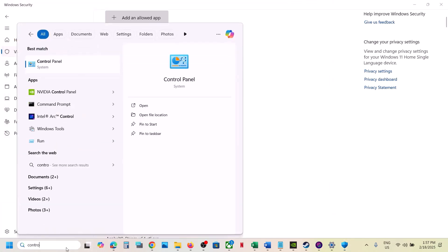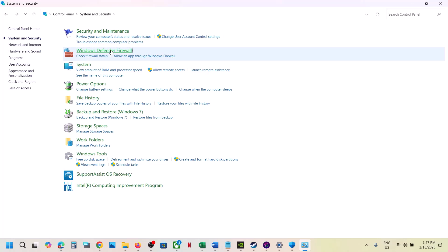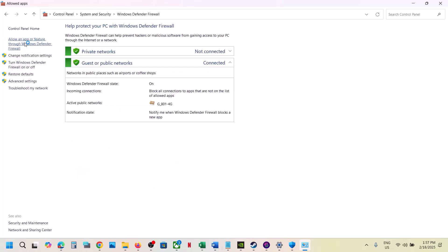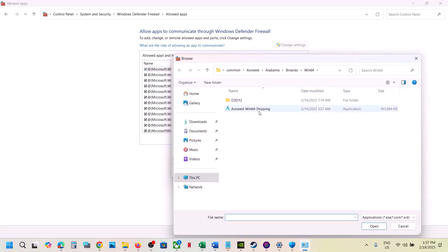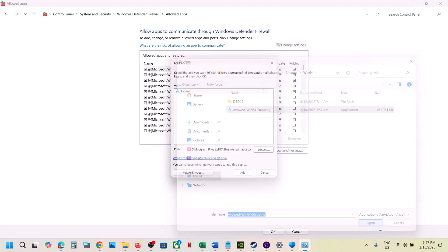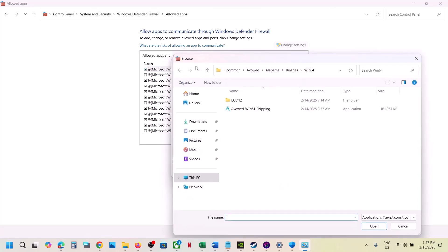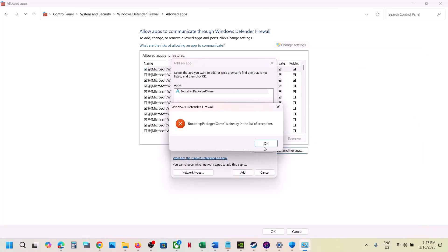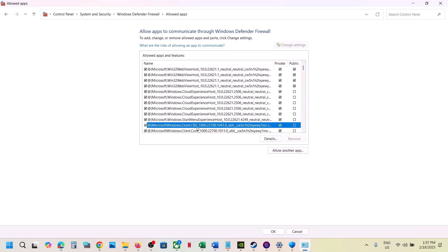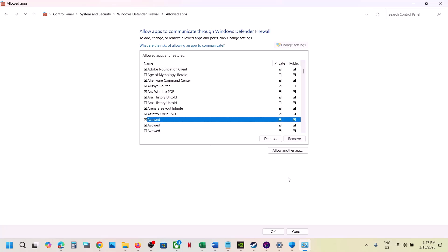Also go to Control Panel > System and Security > Windows Defender Firewall > Allow an App or Feature Through Windows Defender Firewall > Change Settings > Allow Another App > Browse. Go to the game installation folder, select the exe file, click Add. Repeat for the second exe file as well. Once both are added, launch the game and check.